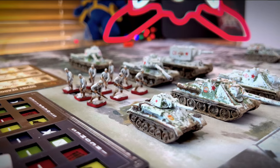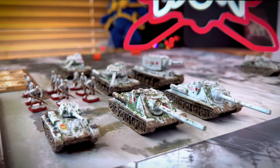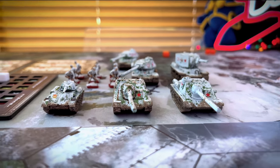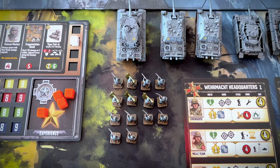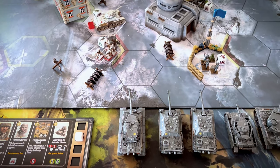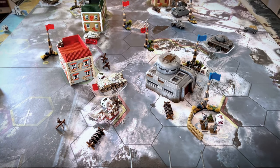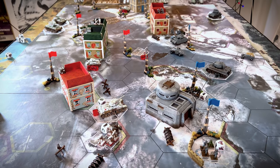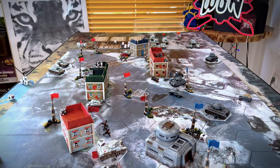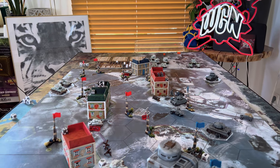This is just the beginning. Company of Heroes is a well-thought tactical system that includes covers, pinning, side distance, special commander abilities, smoke, reinforcements, and repairs. There is a lot to it. Make sure to check out the latest rules to see how sophisticated and fun to play that system is. And there are some new rules as well, so let's check out what's new on Kickstarter and what's new to the 2.0 version of the game.